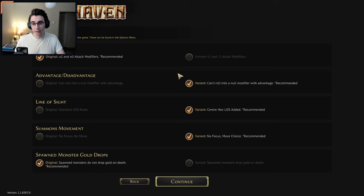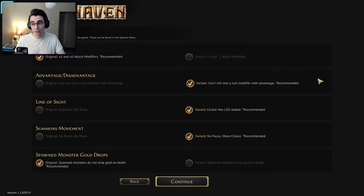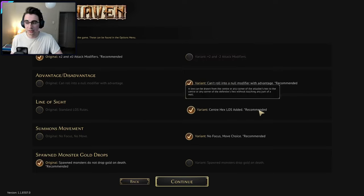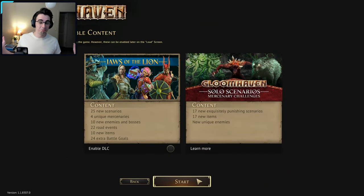The recommended settings are: original attack modifiers, advantage/disadvantage variant where you can't roll into null modifiers with advantage, line of sight is center-line hex with line of sight added, summons movement is no-focus move choice, and spawned monsters do not drop gold on death — which is the original. So we're playing with these variants. That was just as-is, so we're going to keep it that way.